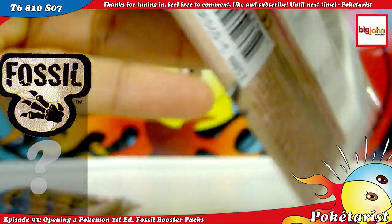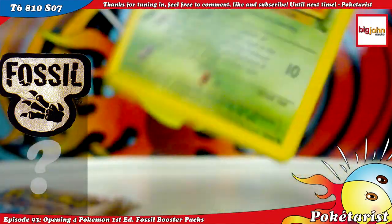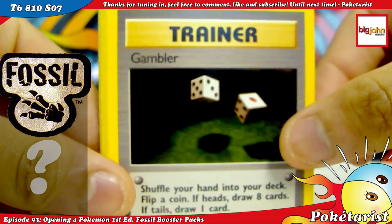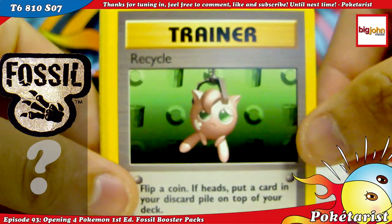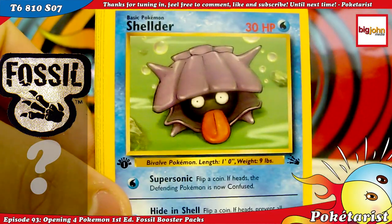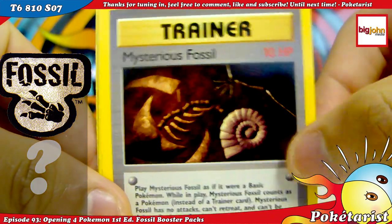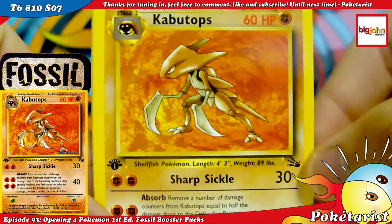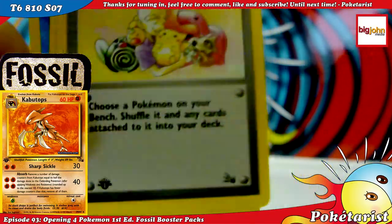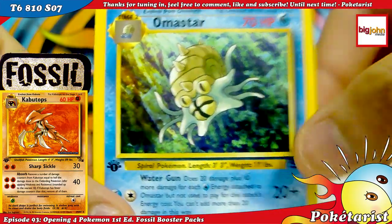First edition right there. Let's see if I can pull some good ones — I'm trying to complete this set. Okay, we've got a Zubat, Gambler, Recycle, Krabby — that's a nice card — Shellder, Ekans, Mysterious Fossil. That's a non-holo Kabutops — awesome, I need it! That's a cool pull. Mr. Fuji, Magmar, and Omanyte Star.